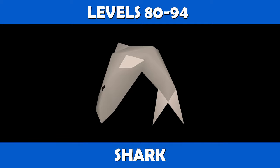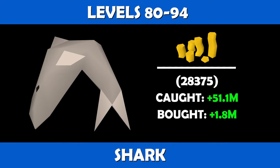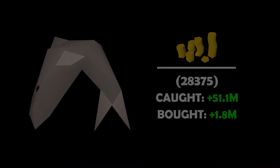At levels 80 to 94, you are going to want to switch to cooking sharks. It will take you 28,375 sharks to reach level 94. If caught and cooked, you will be netting a profit of about 51.1 mil, and if purchased and cooked you are looking at a profit of about 1.8 mil.